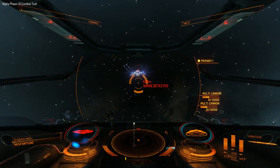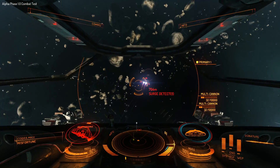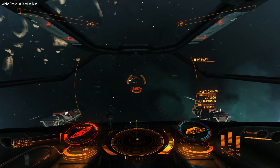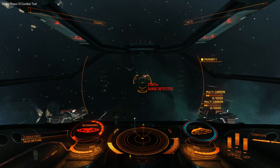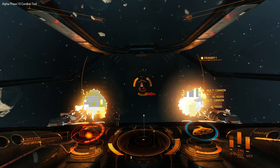My shields are holding and his are about to fail. Hull damage — good stuff. For a second there the targeting computer was telling me his hull was undamaged, but we've got his hull down to 92%. His shields are coming back up; I need to keep putting fire into him, otherwise he's going to get his shields back.